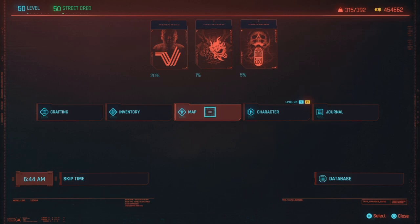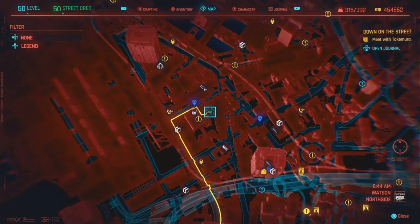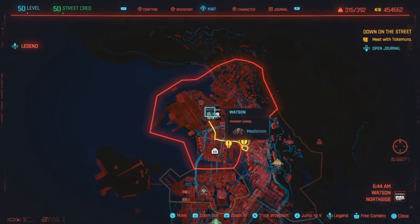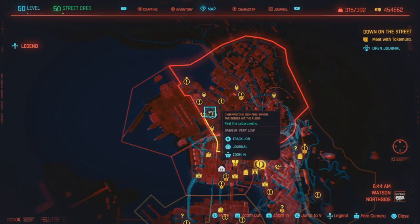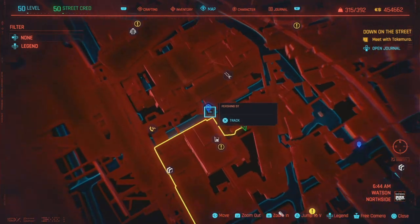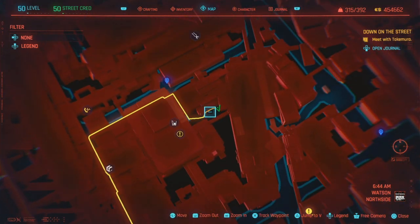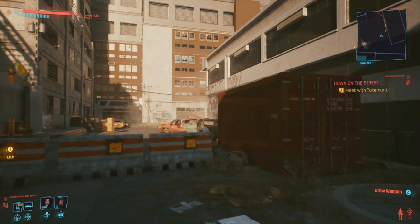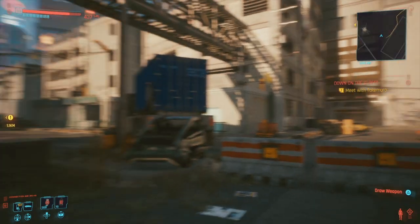The area we're gonna be using for this is in the alleyway by Pershing Street. We've used this for a lot of other farming guides. I picked this one because you can do it at any level — these enemies are low level. They scale with your level, but they start at low level. So even at low level you can farm blades here. You come in from over there, through this alleyway.